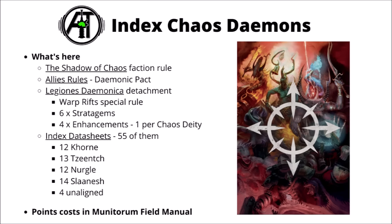There are 55 datasheets: 12 Khorne, 13 Tzeentch, 12 Nurgle, 14 Slaanesh, and 4 unaligned ones — including the Soul Grinder and the Demon Princes — all having their points cost in the Munitorum Field Manual. As mentioned, there have been quite a lot of shifts around since 10th edition came out.